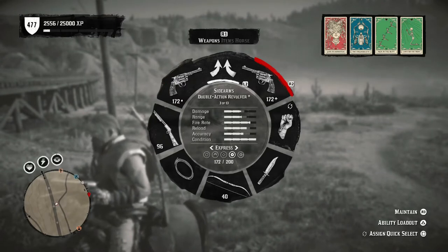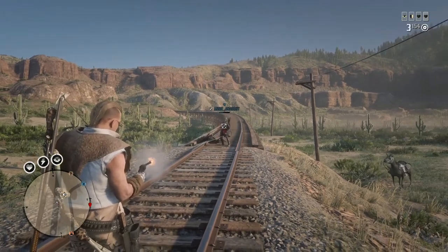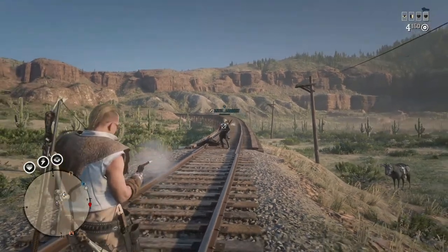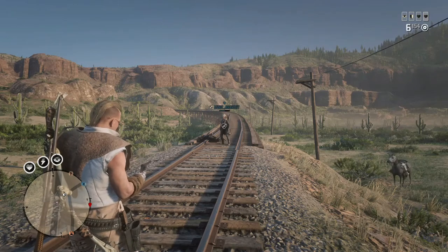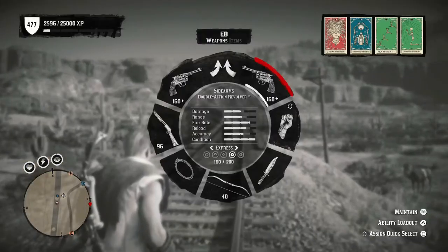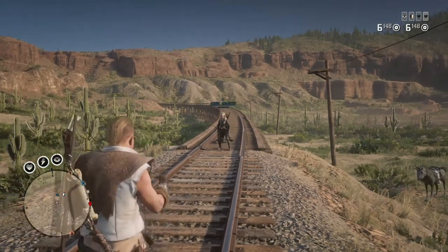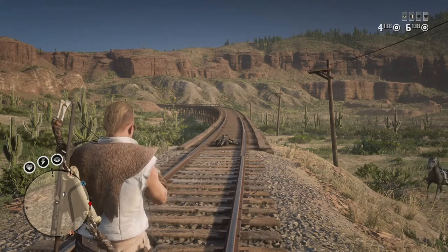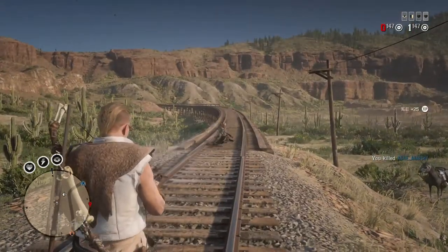Next is the Double Action revolver, first tested as a single. We actually have to reload this one. Slowing it down, about eleven shots. Now dual wielding the Double Action — slowing this down, approximately ten shots to drop the target.